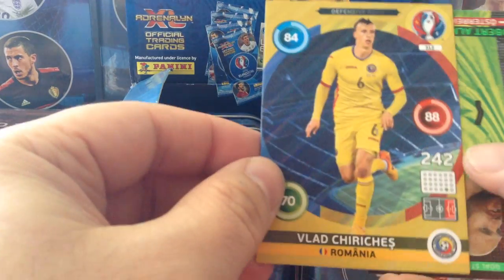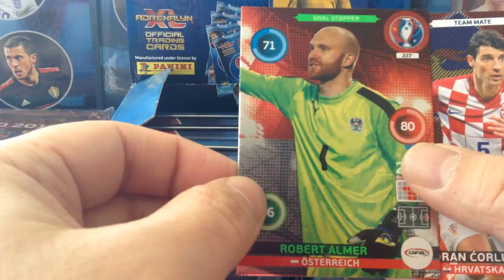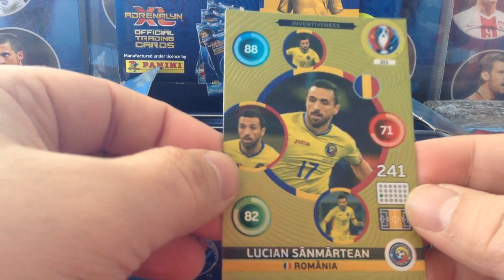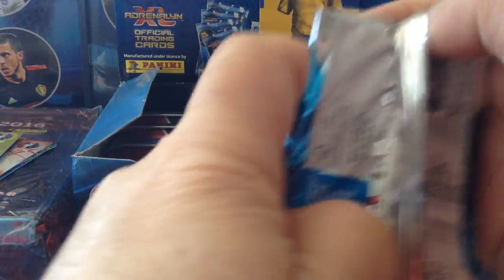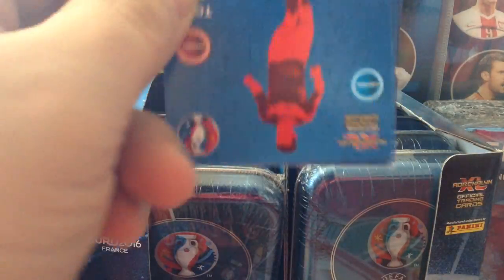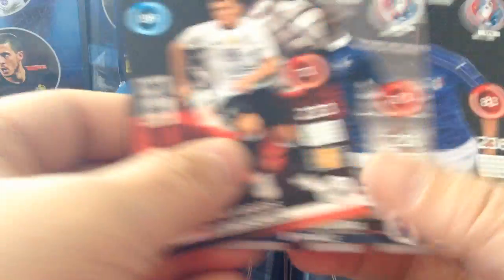Two base cards. Defensive Roche Chirichis for Romania. Robert Alma, goalkeeper for Austria. Two base cards — I'm shocked with this. Baseguards. Remo. And Inventiveness Romania. Last packet. Two baseguards. One to Watch — Goodminton Iceland. And three more baseguards.